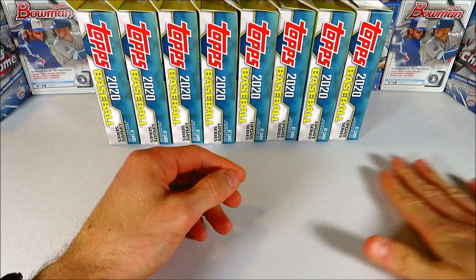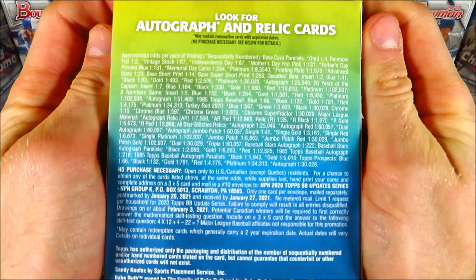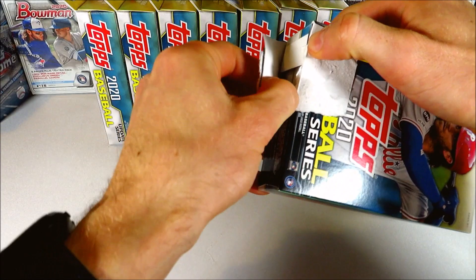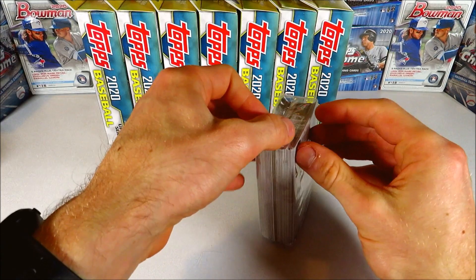I opened up a few six fat packs of 2020 Topps Update and got some really good rookies, though I didn't get a Randy Arozarena unfortunately. Update has always been a very successful set each year and always seems to go up in value — 2020 is a little different but we'll see. Hanger boxes are usually the best bang for your buck per card, and I'm a set collector so I usually stick to hangers.